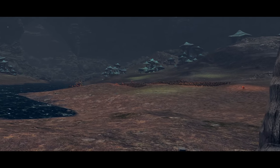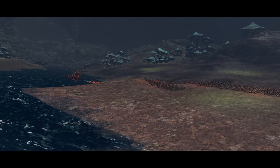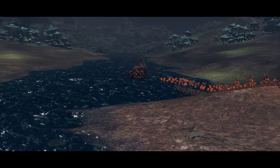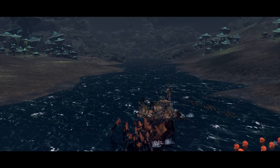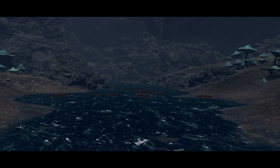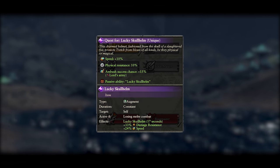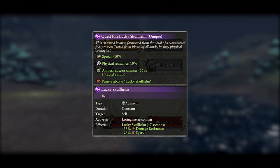Tretch only has access to one mission, the Lucky Skullhelm. It sends you against a mainly goblin army with a few artillery and monster units sprinkled in. There are also reinforcements from both sides of the map so it's important to watch your flanks. A decent mid-game army should serve you well here. The item gained grants bonuses to Tretch in battle as well as for the faction as a whole in campaign, plus a passive ability.